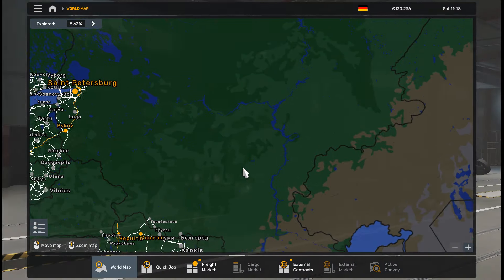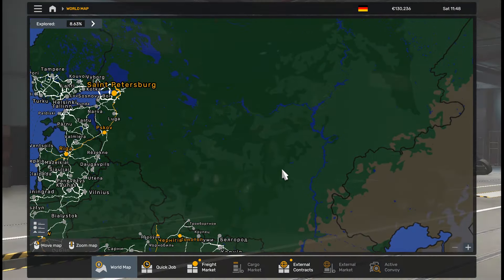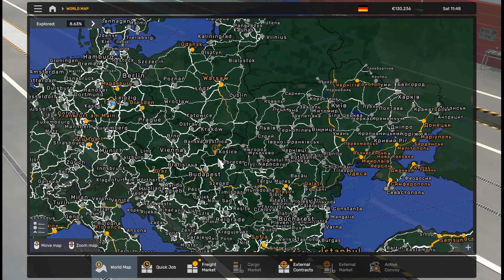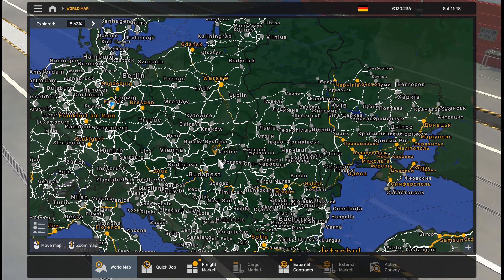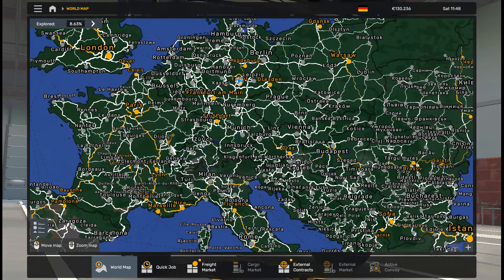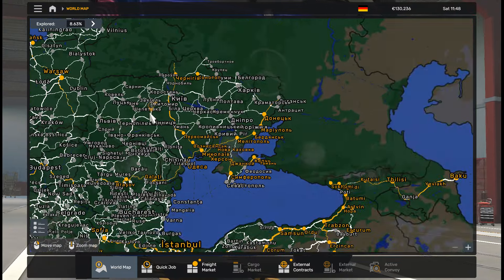Since this combo is very small, let's talk about news of Euro-Africa simulator mods for 1.50. Soon — today or maybe tomorrow, May 26 — we will get the CBR map, version 4.1.15, version 2.8.1. We will not see Promotes in May, according to a message from the Promotes team.